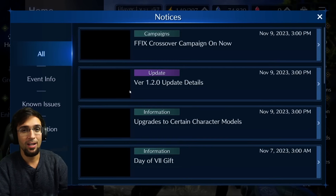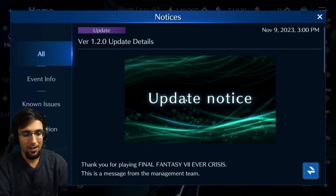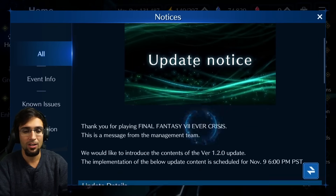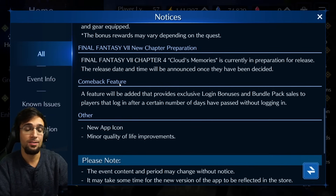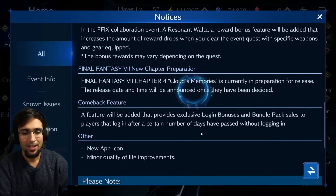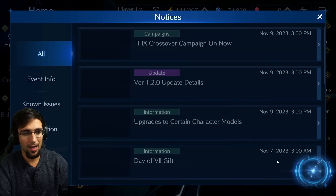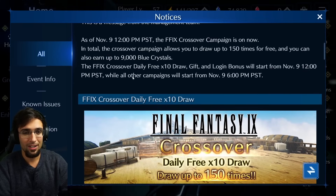Chapter upgrade, Final Fantasy 9 collaboration — tons of resources as you complete the actual quests themselves. For the story you're going to be able to get all of that along with it. On top of that there's a comeback feature: if you haven't been playing for a while and you log in, there's going to be a login bonus and bundle pack sales for players that log in after a certain number of days without logging in. Really really good, lots of good stuff there.